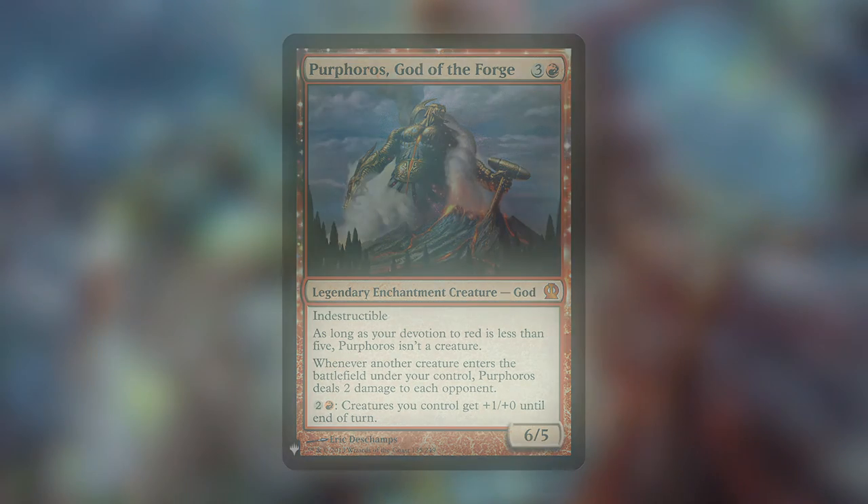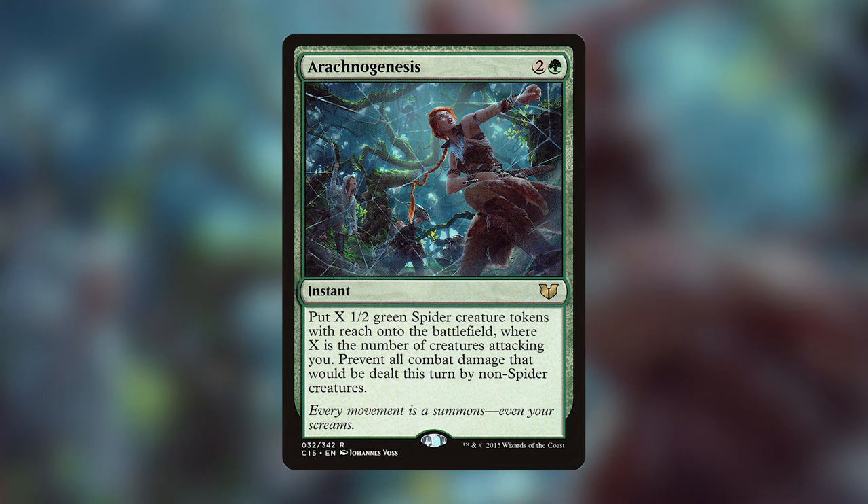Moving on to green — my favorite card is Arachnogenesis, an instant for two and a green. Put X 1/2 green spider creature tokens with reach onto the battlefield, where X is the number of creatures attacking you, and prevent all combat damage dealt this turn by non-spider creatures. It's basically a fog on spider steroids — your opponent swings in with a massive army thinking they'll kill you, and you flip the tables, make a bunch of spiders, and nerf the entire combat step. It's probably the best card in my Korvold deck.